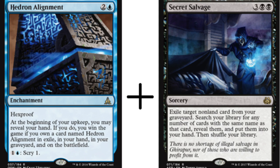Combine this with a new card: Secret Salvage — three and double black. It makes it slightly easier to pull off. It's no longer insane. You need all four copies of this card to do the win con. This card says: exile target non-land card from your graveyard. You've got to get Hedron Alignment to your graveyard and then exile it, which is kind of good because you've now met that requirement.